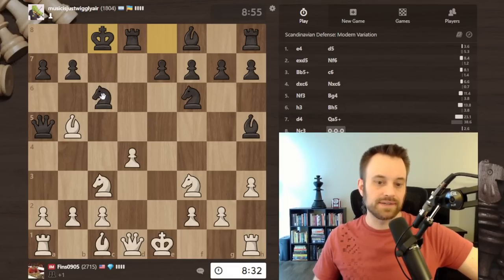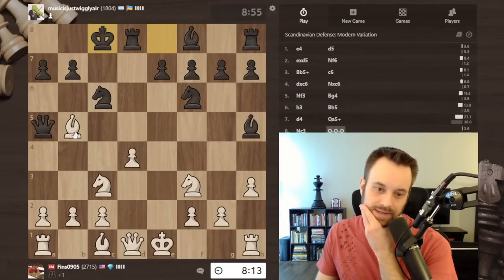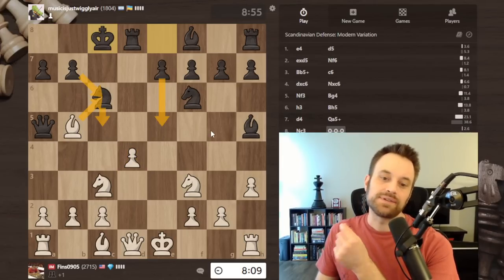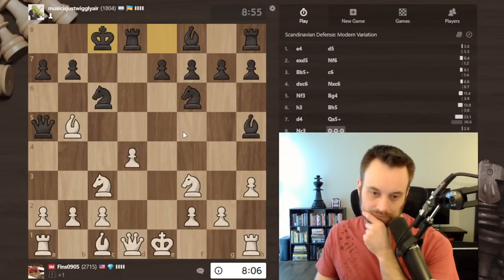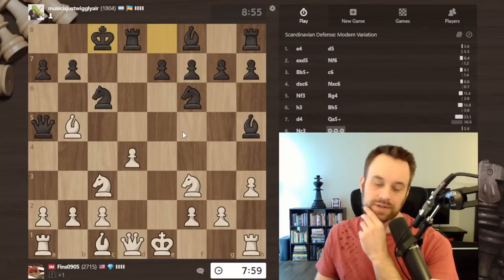More aggressive play by black - they castle. I'm definitely thinking about taking on c6 and wrecking those pawns. This is a threat at this point. Could also think about g4 and maybe taking on c6 thereafter, or bishop e3, just trying to assess how much after taking on c6 I have to worry about moves like e5 and c5.